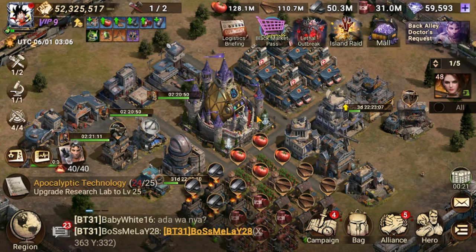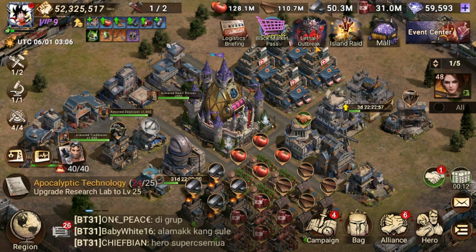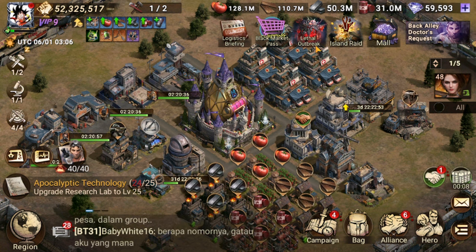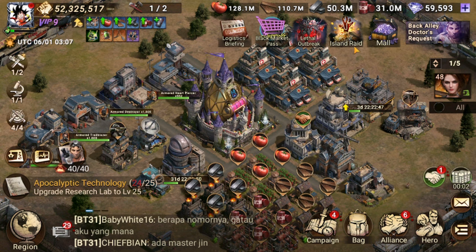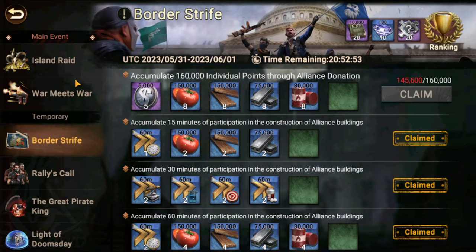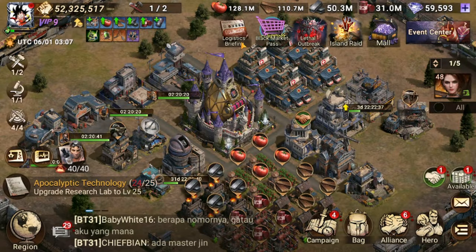If you start a new region, there's also a regional tab where you can find extra missions for the alliance and personal missions. Do these missions too because they give you rewards as well. There are also additional tabs like Island Red, which also gives heaps of rewards. Try to get all these rewards on all these events.